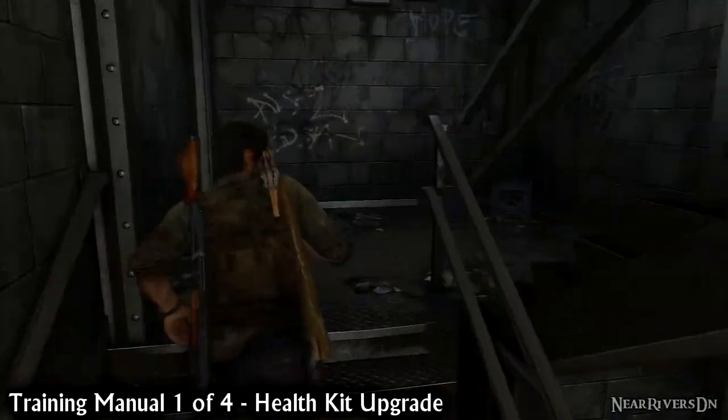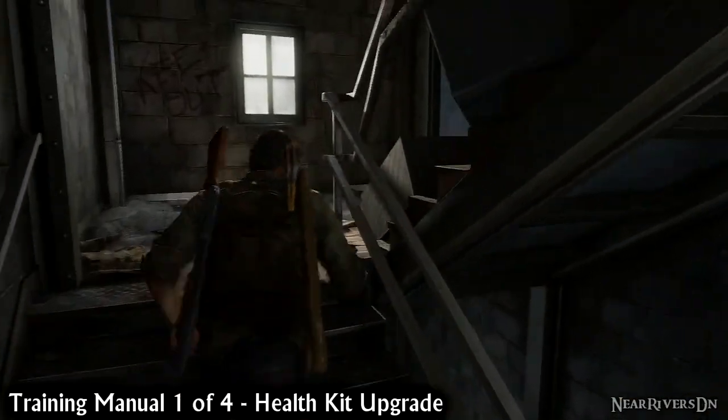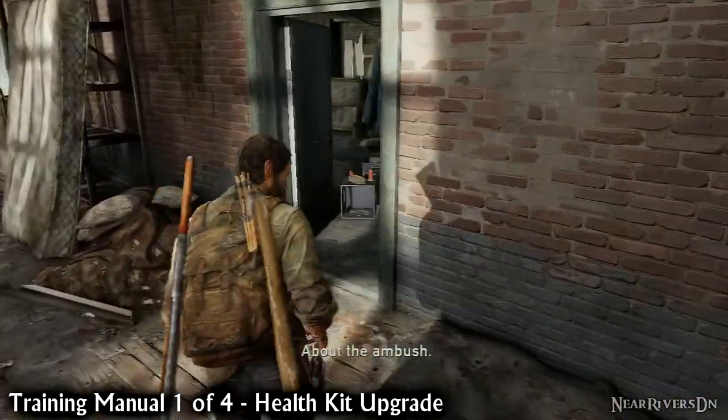The next two treasures are fairly close by, so climb the flight of stairs and look in the Hunters' bedroom. On a shelf next to a dirty old mattress is the Health Kit Upgrade.